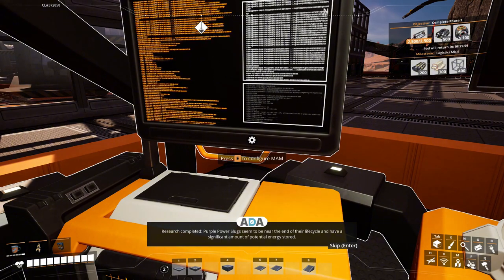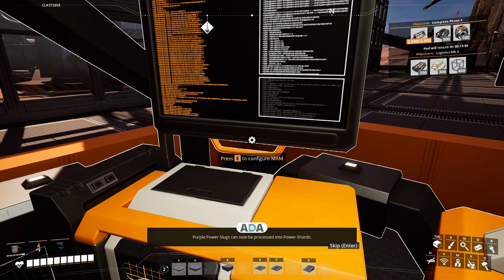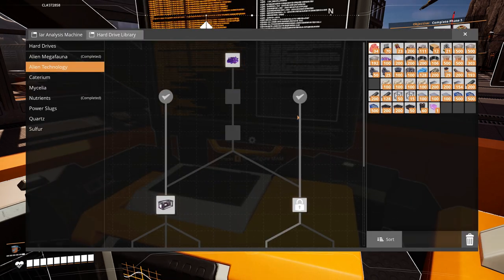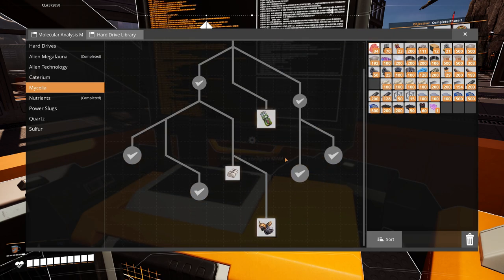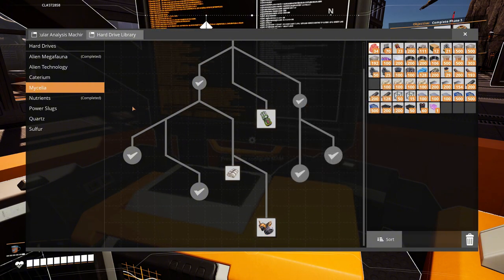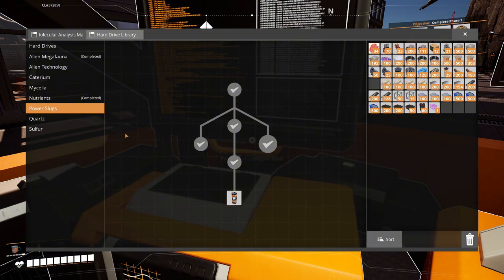Research completed: Purple power slugs seem to be near the end of their life cycle and have a significant amount of potential energy stored. Purple power slugs can now be processed into power shards. I don't think there's much else I can do quite yet - I have to go access that Caterium node. I don't have any resin yet. The next thing on power slugs requires time crystals - we're a ways away from that. Quartz - I can do most of this stuff.